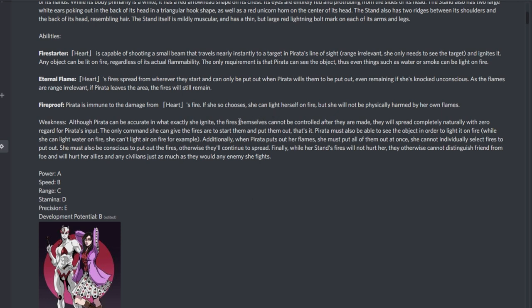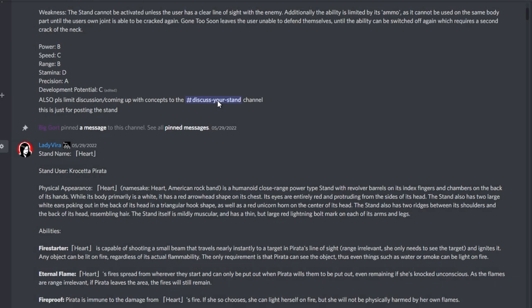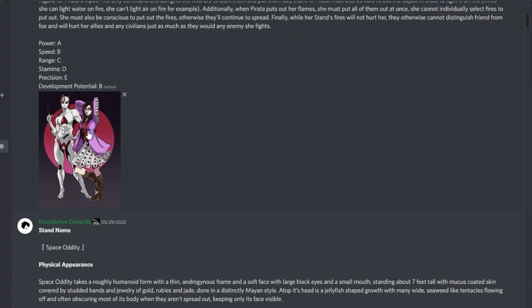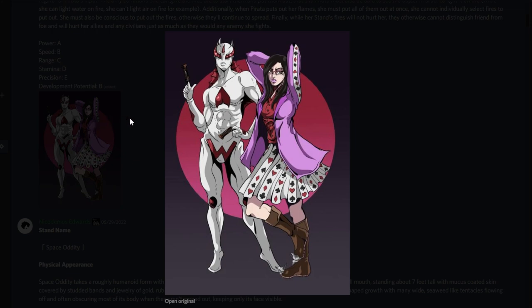If you were allied with this stand user, you'd be scared — the fires cannot be controlled after creation, spread completely naturally with zero regard for Parada's input, and hurt allies and civilians just as much as enemies. The only commands she can give are to start fires and put them all out at once. She must also be conscious to extinguish them. Really cool, scary stand.